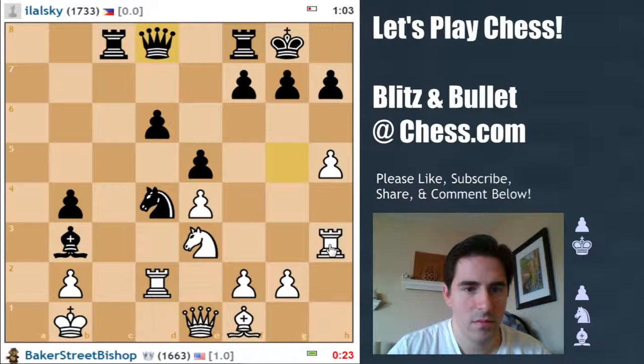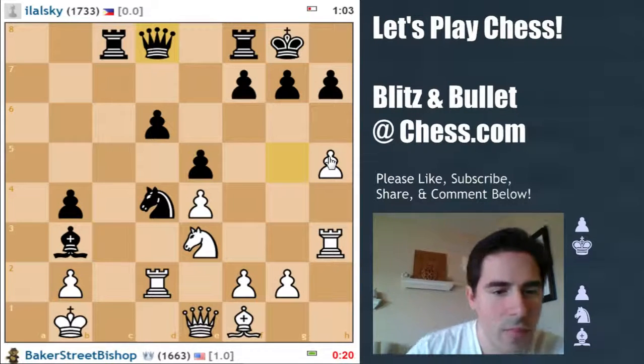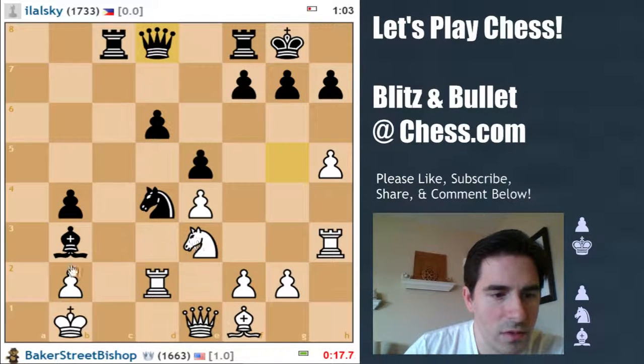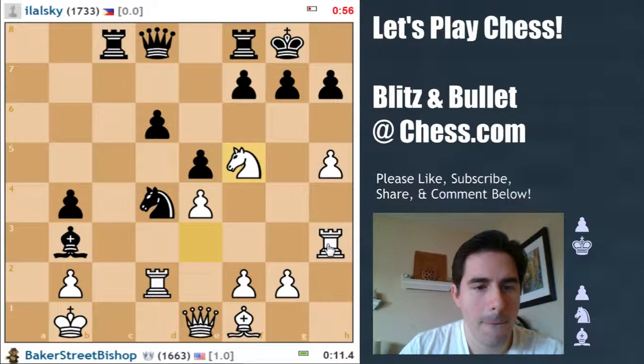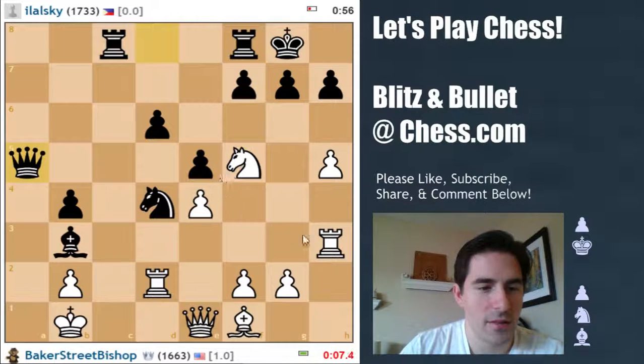Not good. Not good. Queen is coming back around. Let's play here. If he takes on f5, I'll take on b3 — hope to dissipate some of the pressure. He does neither, well, because he doesn't have to. I'll take here, because I have to. Man, this position is terrible.